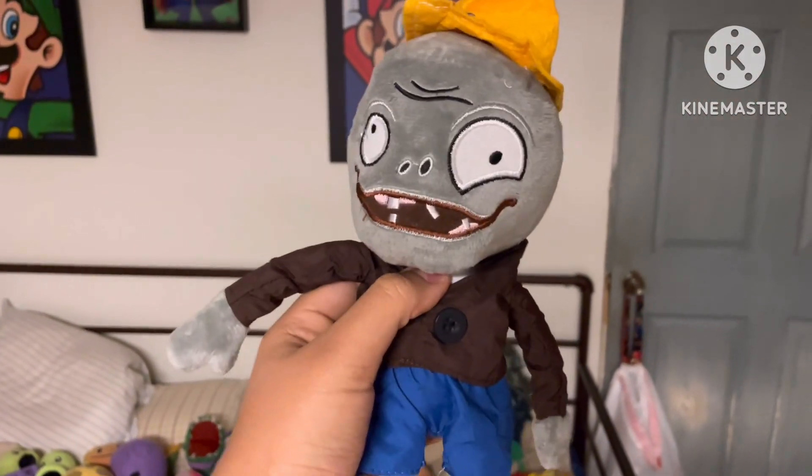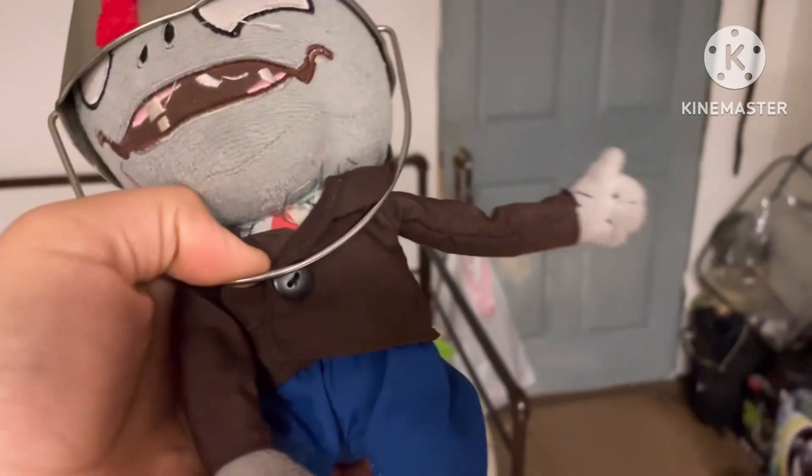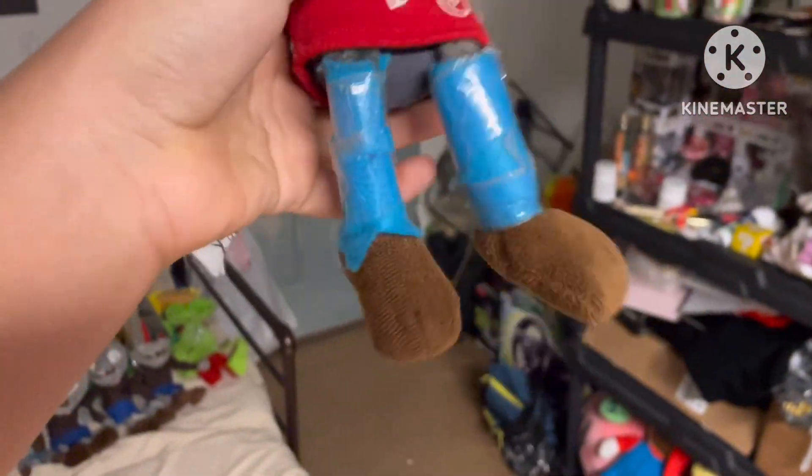Now here's Buckethead — basically a Conehead but I took the cone off, gave him some clothes, and now it's Buckethead. This is also the Healer Zombie — another Conehead I converted. I have so many Coneheads. The tape is from when I used to use tape to seal stuff.